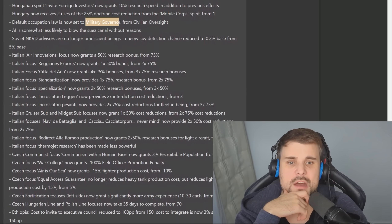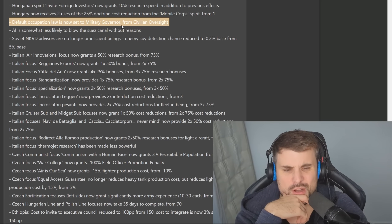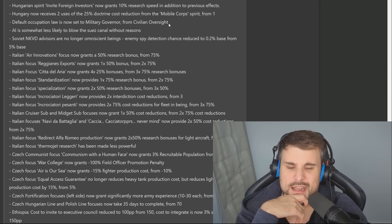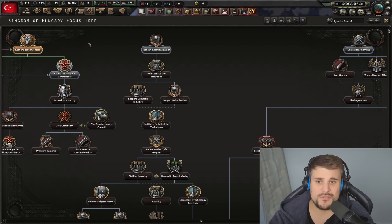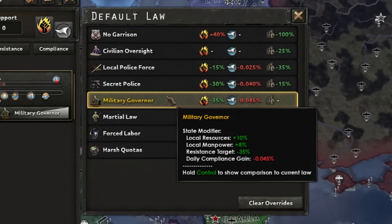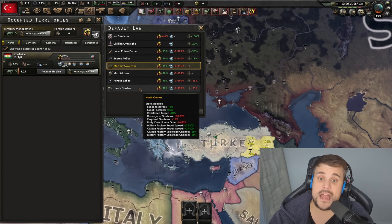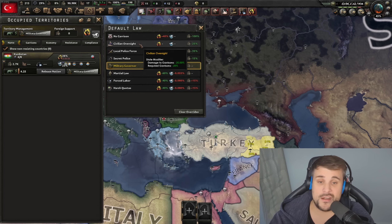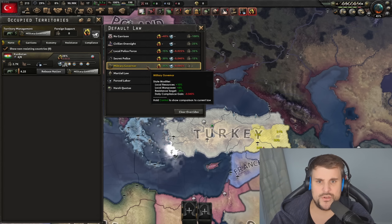Default occupation law is now Military Governor instead of Civilian Oversight. They're trying to disincentivize Civilian Oversight for gaining compliance and put you in the middle with Military Governor. So they're basically putting it back to the player — you choose now whether to go higher or lighter. There is an advantage to Military Governor though: it's the only occupation law that gives extra manpower outside of the compliance bonus.